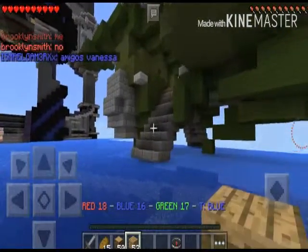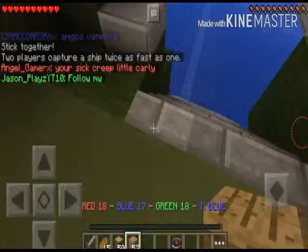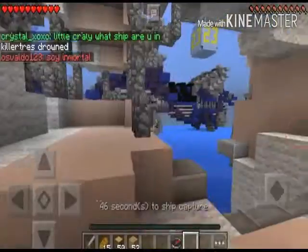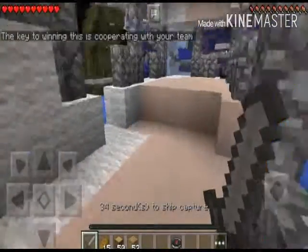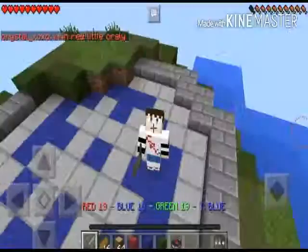No one is guarding the green ship, so let's capture it. The color has changed from green to white — now it will turn blue in just 40 seconds. I have to wait and make sure no one comes up here. That one player looks so lonely. We won! Yes, we're so good at this game! Please drop a like if you enjoyed and subscribe — hope you have a good day, stay crazy, bye!